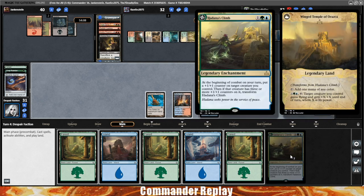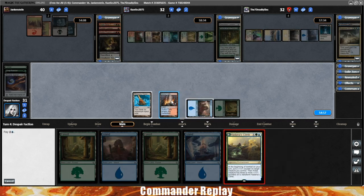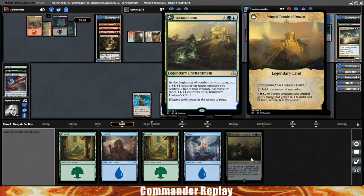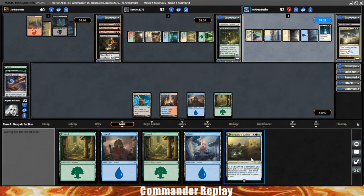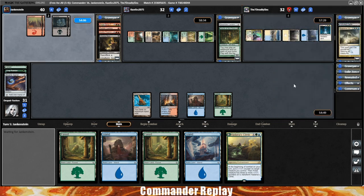Anyway, it brings it back to our turn. There's a Hadana's Climb — should be cool. Play a Forest, play Hadana's Climb. Finally getting some non-land action. Oh, it costs two more — we can't cast it. No Hadana's Climb for us. Also have to worry a little bit about it getting shot by Aura of Silence. So I guess we just wait, try to get Xeris, and play some lands. Keep playing lands.